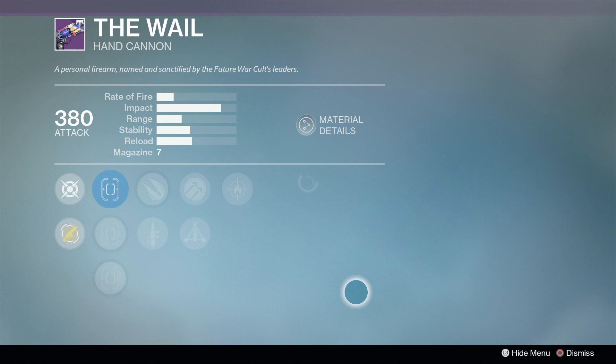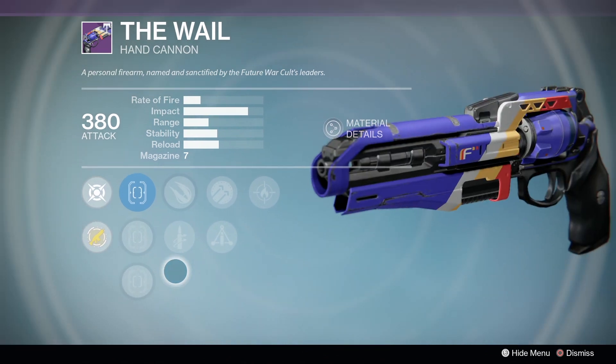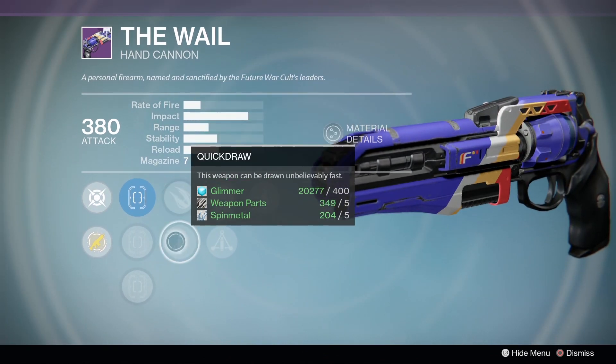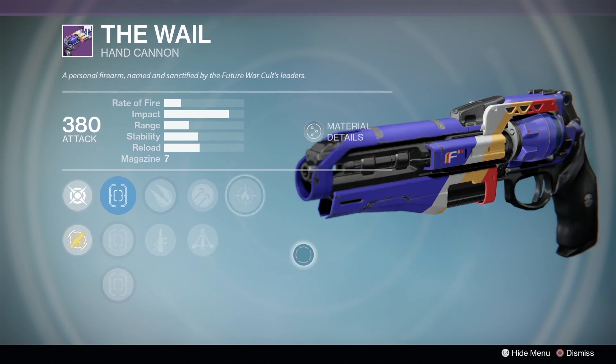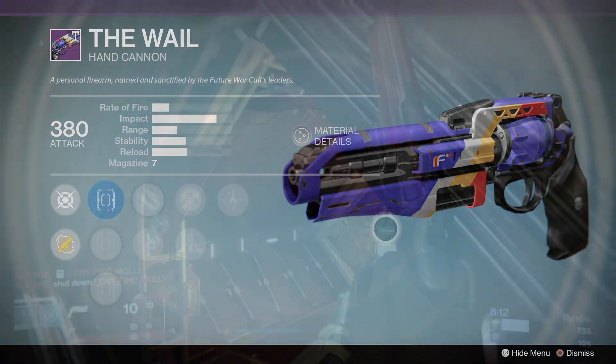And then finally, with Future War Cult, we have a really interesting roll on the Whale, starting off with a choice between Explosive Rounds and Quick Draw, Hammer Forged and Triple Tap, and finally Firefly. This might just become my PvE Palindrome.